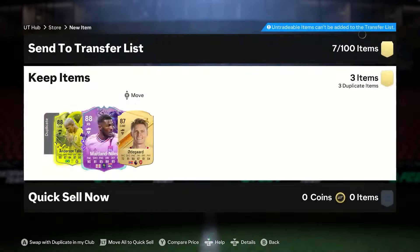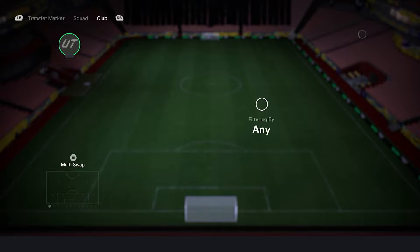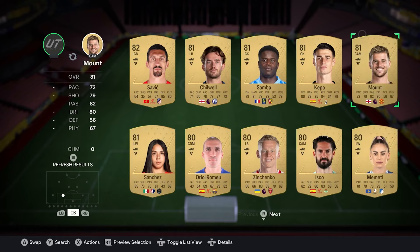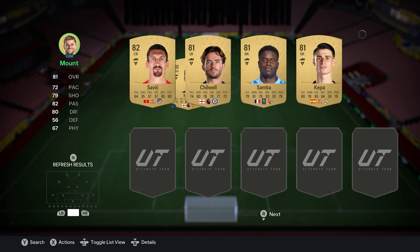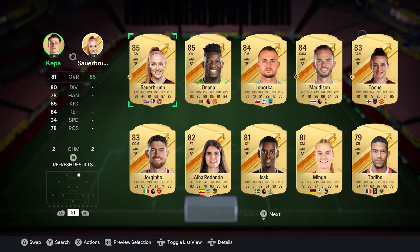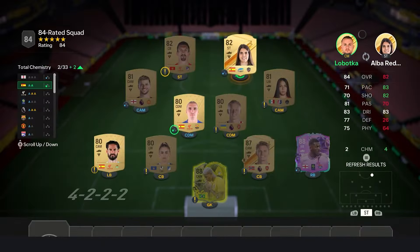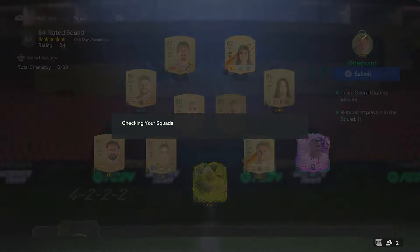I'm going to put these into the 84-rated SBC to make it a lot cheaper, or at least require a lot less rating. We've got 88, 88, and 87. Then I'll go with commons — this is pretty much what you've got to do during the ultimate grind anyway, just putting in your bog-standard duplicates. We checked: an 83 works, even an 82 works. So for an 84-rated squad, giving up two 88s and an 87, the rest commons and one 82 rare — never going to complain.